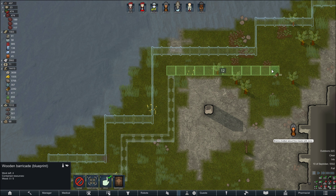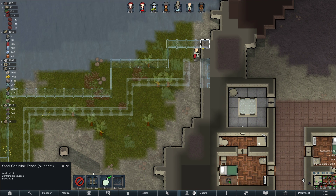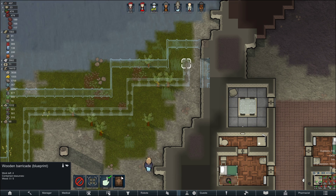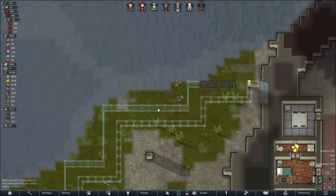I think that's really good. I'm going to try my barricades. We need a prominent place to put the entrance to this, don't we?